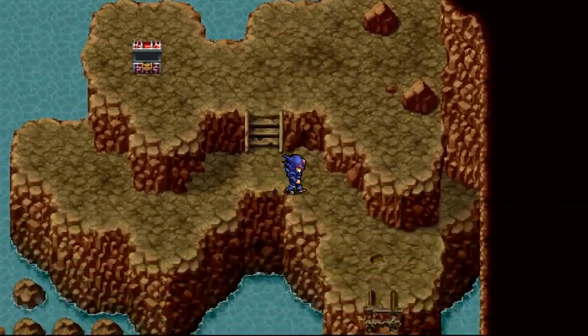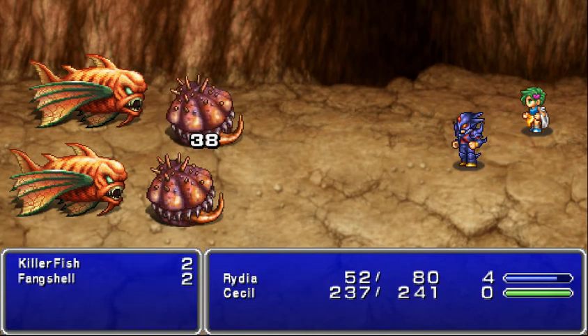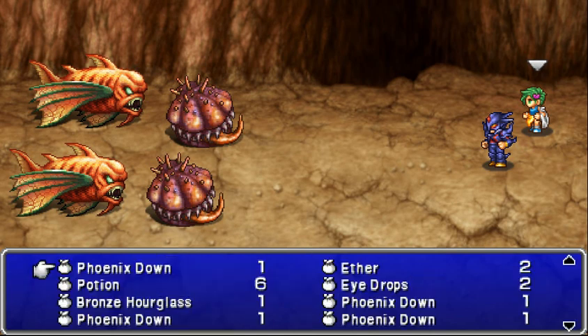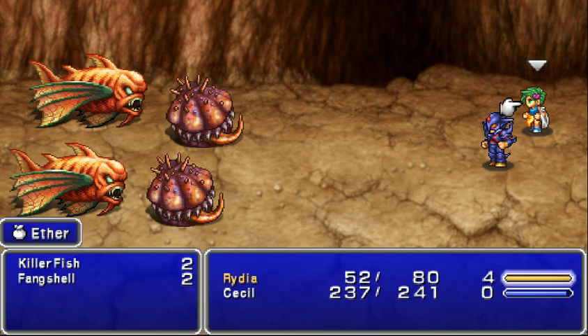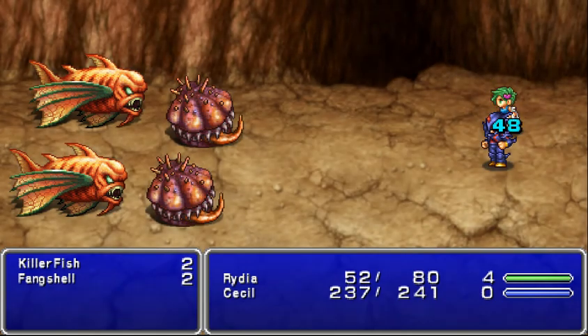I'm not sure what half of these items do anymore. And I'm out of MP. So remember that ether I got in the other cave — in the Cave of Mist — I'm going to use that to get some more MP for her.